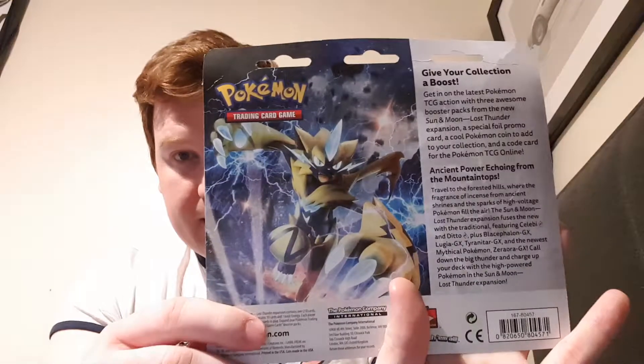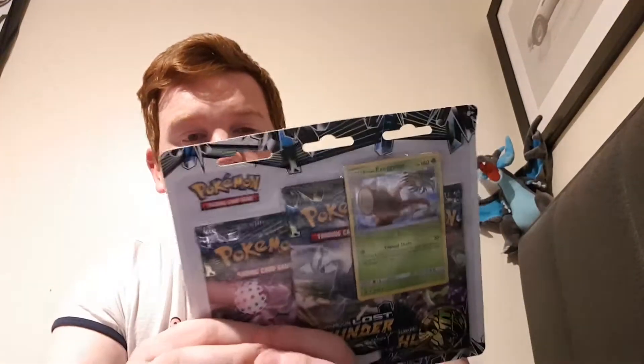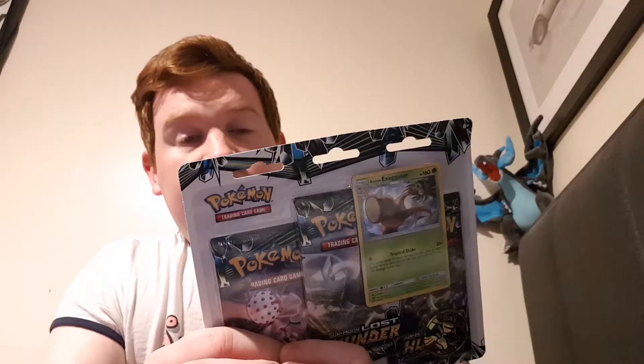The back has a picture of Zoroark and it says, 'Give your collection a boost. Get in on the latest Pokémon TCG action with three awesome booster packs from the new Sun and Moon Lost Thunder expansion, a special foil promo card, a cool Pokémon coin to add to your collection, and a code card for the Pokémon TCG online.'